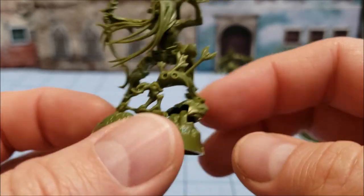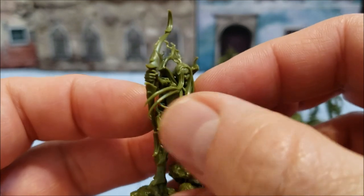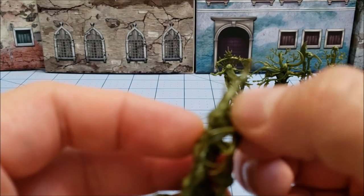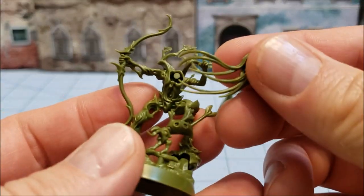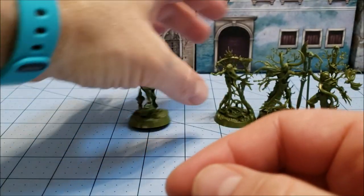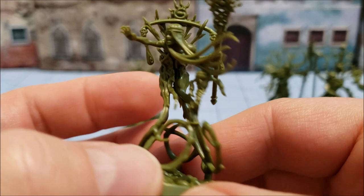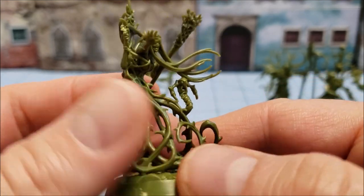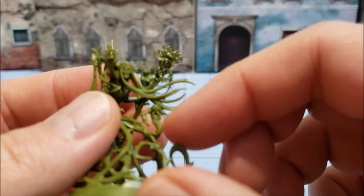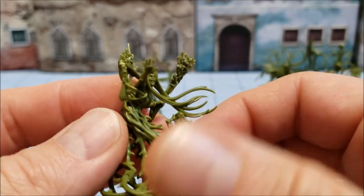I didn't really bother to put them all the way on the base because I'm going to pull it all apart anyway to get at all those little nooks and crannies. One nice thing - these are all push-fit models - is that the spirit part of the revenants can be easily taken off for ease of access. So if you're going to paint all the tree parts at once, that should not pose much of a problem. This guy's little bug friend is actually attached to the brambles and the hair - it's all kind of one piece.